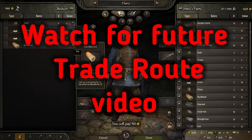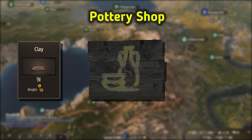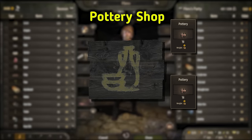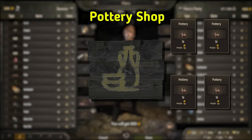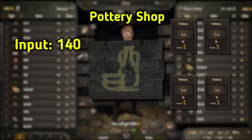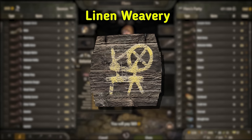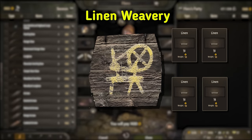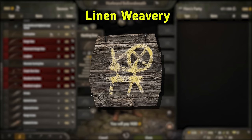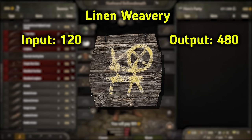Watch for a future video where I make a trade route using this strategy. Which shops will this work for? Pottery shops work nicely — one clay worth 20 or less produces two pottery worth 100 or more, and this shop runs twice a day with a conversion rate of two. So workers get 100, plus two clay at 20 each is 140, and the output is four pottery worth 100 or more each. Linen weaveries also run twice a day — one flax worth less than 10 turns into two linen worth 120 each in a stabilized market.